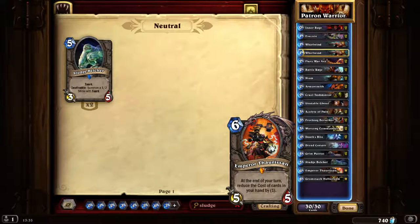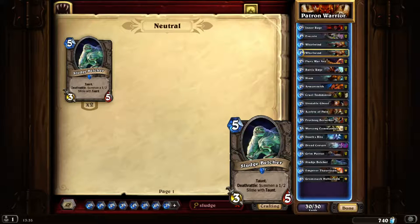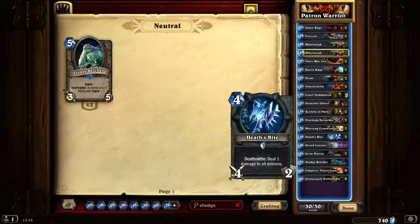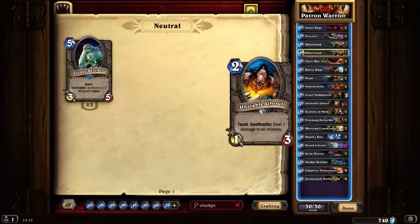Timing is important — you want to make sure you don't have to put Grim Patron down on turn six without your combo pieces ready. Make sure you've got your combo units out there. Essentially, this is all about having Warsong Commander, Frothing Berserker, and a Grim Patron plus a trigger — that could be Whirlwind, Inner Rage, Deathbite, or an Unstable Ghoul. Note that Unstable Ghoul triggers on their turn rather than yours.